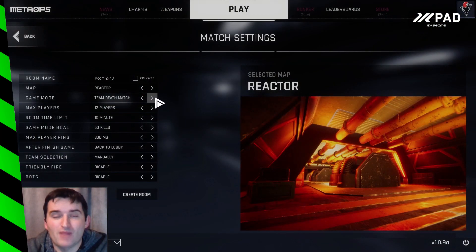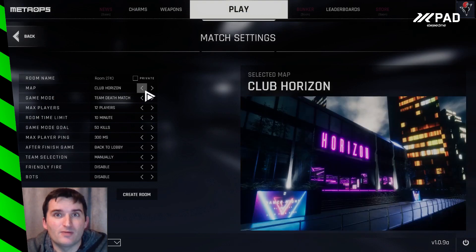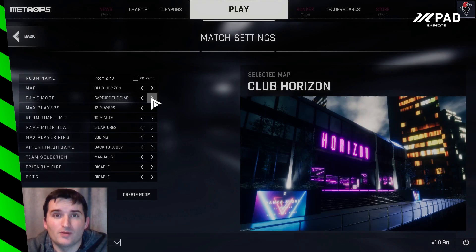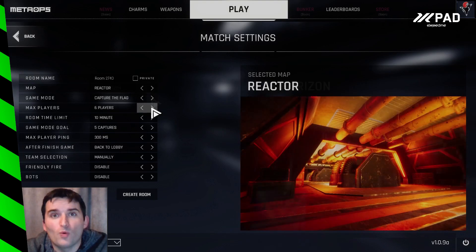Right now you have a range of maps which offer various environments which change your play style. You also have a selection of game modes from deathmatch, team deathmatch and capture the flag. When creating the game lobbies there are other options that you can change to really customize your experience.